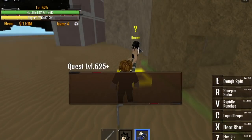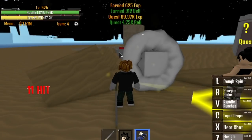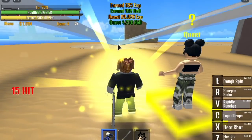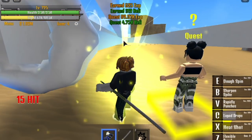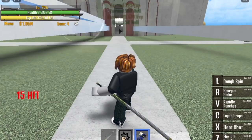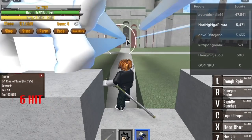When you reach level 625, the next mob is the Bomb Man. Same strategy — long-range. And when you reach 725, the last mob on this island is the King of Sand, Crocodile. Long-range attacks will do the trick for you. Do this until you reach level 800.